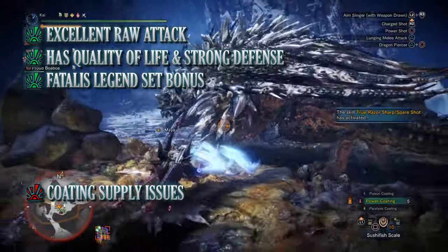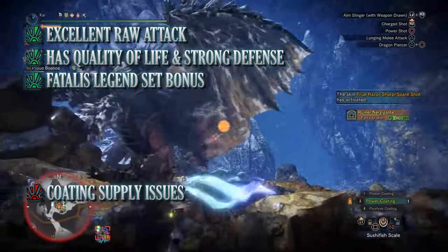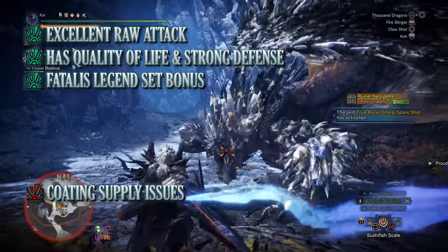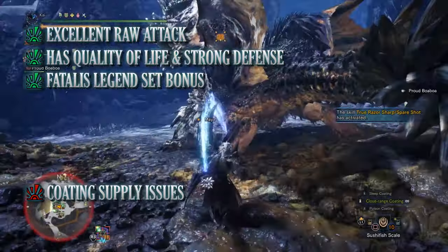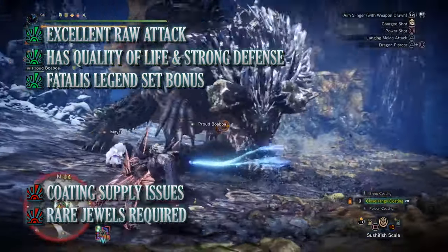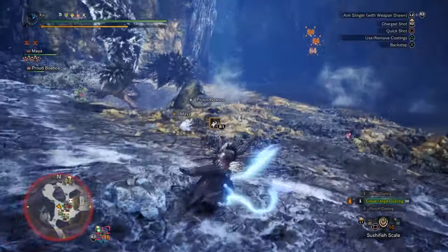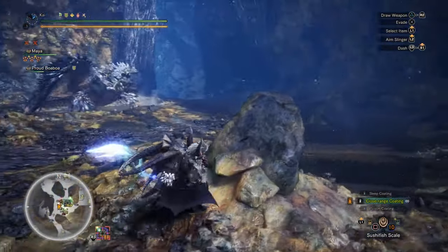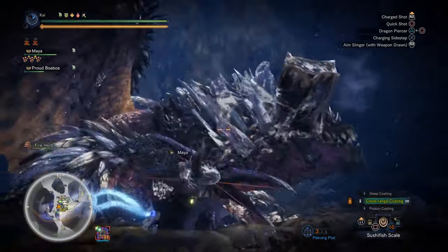Unfortunately there are cons. One of the biggest cons, more a con for the bow in general, is you have a limited supply of coatings. This is slightly alleviated thanks to the Transcendence set bonus but there will still be times where you run out. On top of that, this is a very jewel heavy build requiring some of the rarest jewels in the game. But if you are able to get your hands on the jewels and have access to the Fatalis gear and weaponry, you can create one of the most powerful builds in the game for the bow.